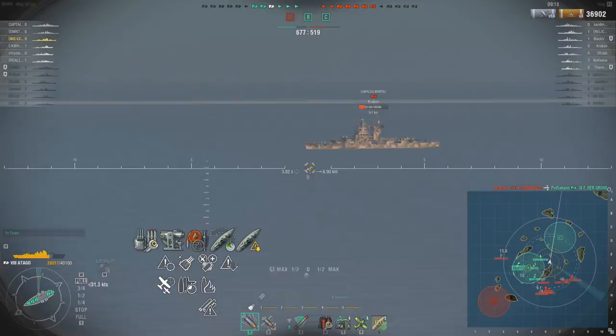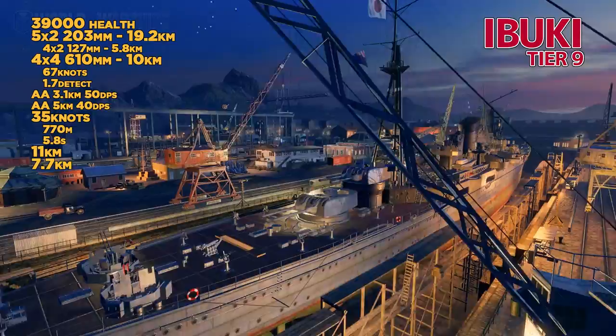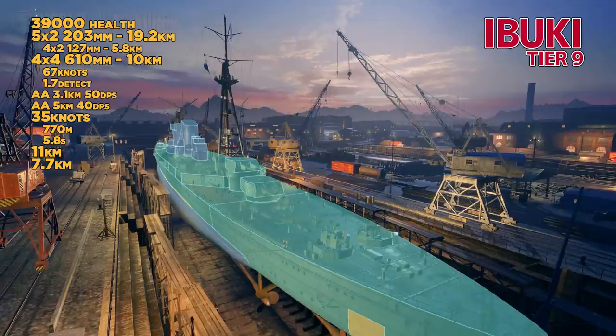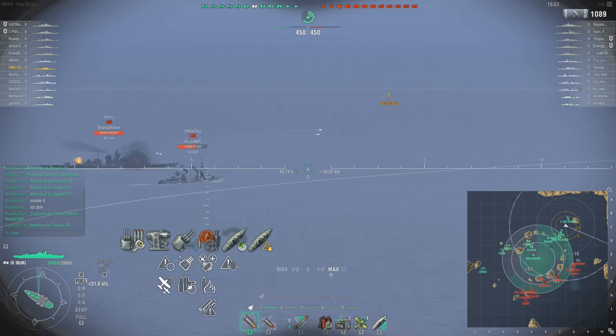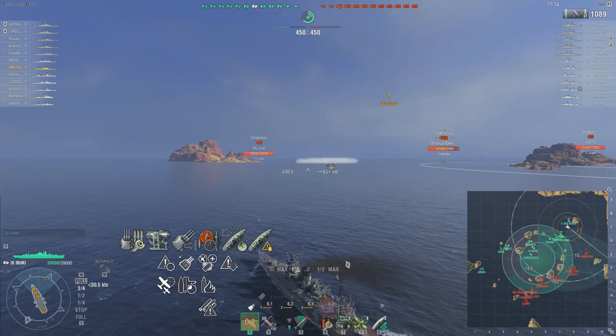At tier 9, we've got the Ibuki. Initially, this was not a great ship — extremely slow turret traverse, and it had to compete with a lot of great ships at tiers 8, 9, and 10. It's got 10 203mm guns, 16 torpedo tubes at 10km range, terrible AA protection, 35 knots, good maneuverability and concealment. They improved the turret traverse speed a bunch, the range is fantastic with the range mod, and you can burn the crap out of enemies.